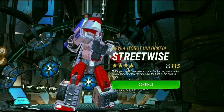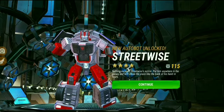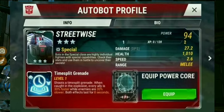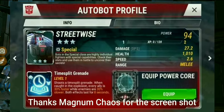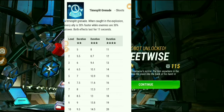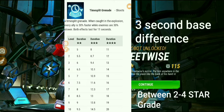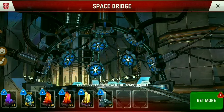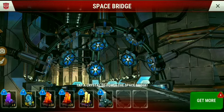Four-star Streetwise is going to come in very handy, and if you don't have a four-star, the three-star will be very good as well. These kinds of bots — their abilities don't increase with experience, they actually increase with spark. So all you have to do is level up your bot, and the three-star's special ability will also be useful.